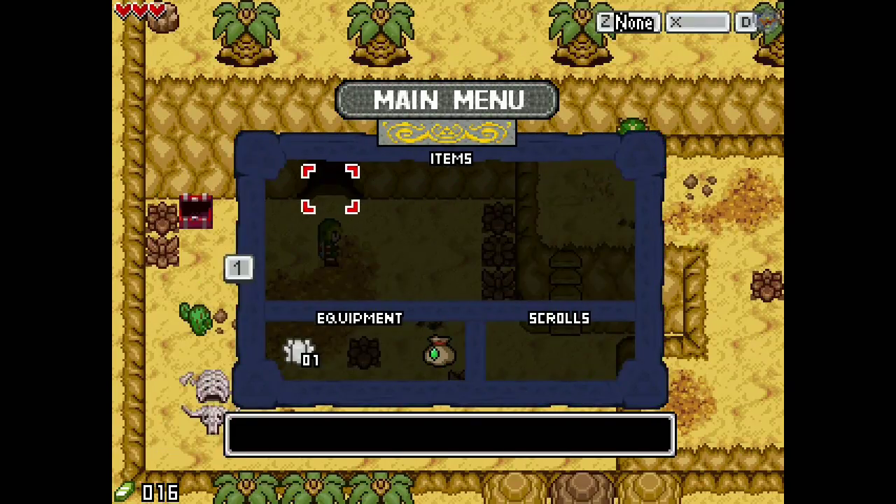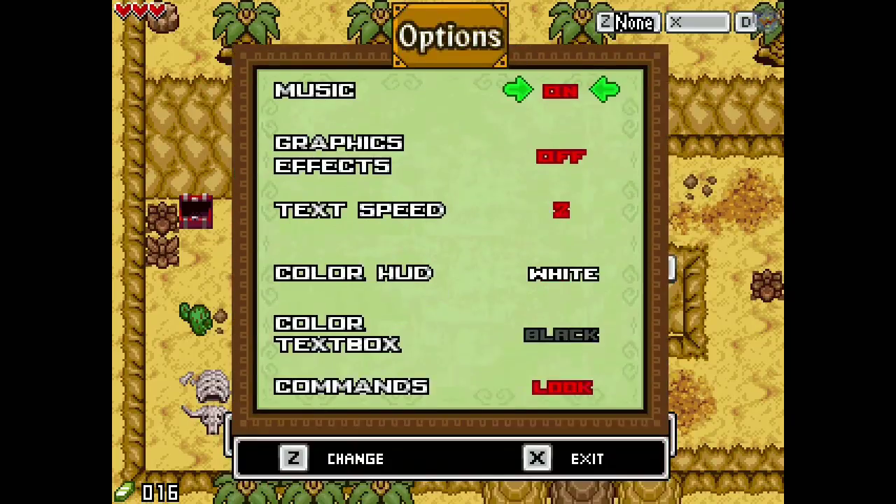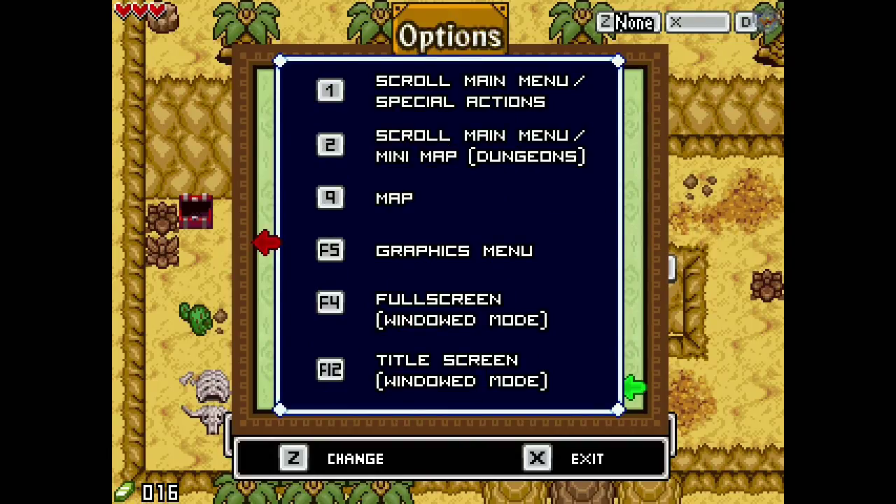I'll show you what I'm talking about. We're going to go into options, then go down to commands. These are all the commands we have, but they're not all programmed in the core. We need the D button — we have shield, X for secondary weapon, Z for talk, observe, attack, etc. We can move our characters with the arrow keys, but the 'out' key is what we need for combat mode. We also have one and two for the menus, nine for map, F5 for the graphics menu, F4 for full-screen/windowed mode, and F12 for title screen windowed mode.